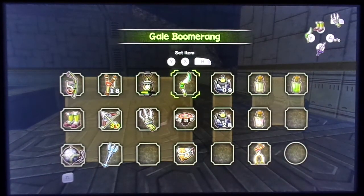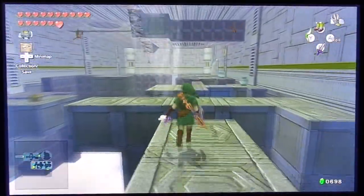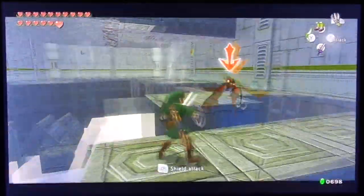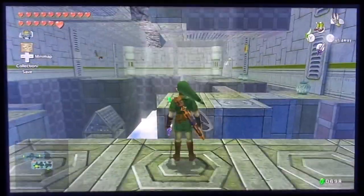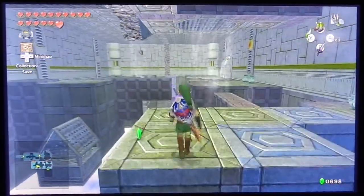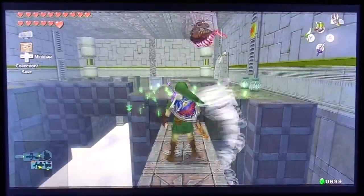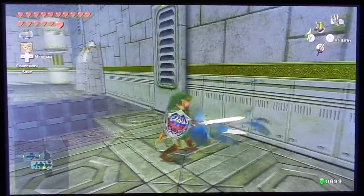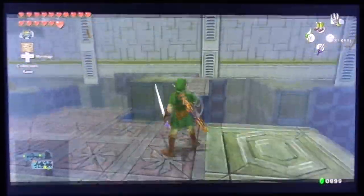We need to pull out our gale boomerang for this section because there are a couple of enemies around here that are going to hinder our progress. We're going to jump across here, and before we go to this next one there's actually a tile worm right there. You can actually just throw the gale boomerang at it and it will knock it off so it won't be able to go anywhere else.